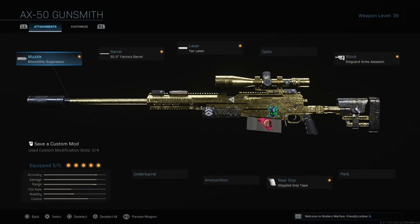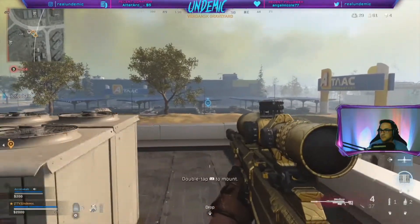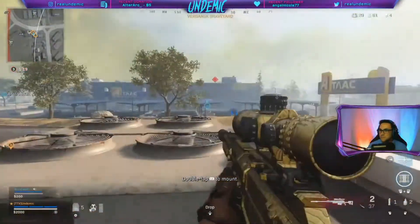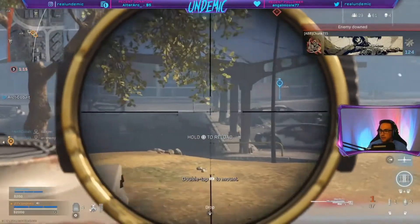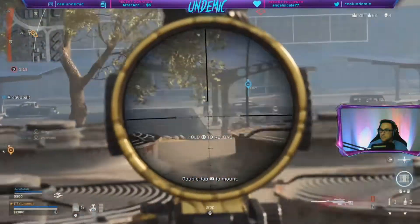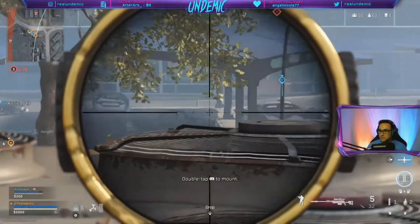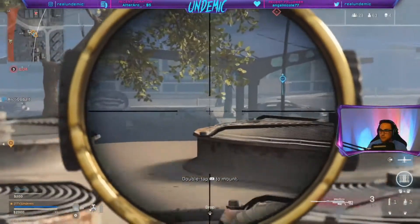Moving on to the attachments on the AX50, I'm going to have a monolithic suppressor muzzle, 32-inch factory barrel, tac laser, Singard Arms assassin stock, and a stippled grip tape. For the monolithic suppressor it's pretty much the same principle as with the MP7 — the goal is to mask your shots on the mini map so you don't appear as a red dot to enemies. The barrel is going to increase your damage range as well as recoil control.